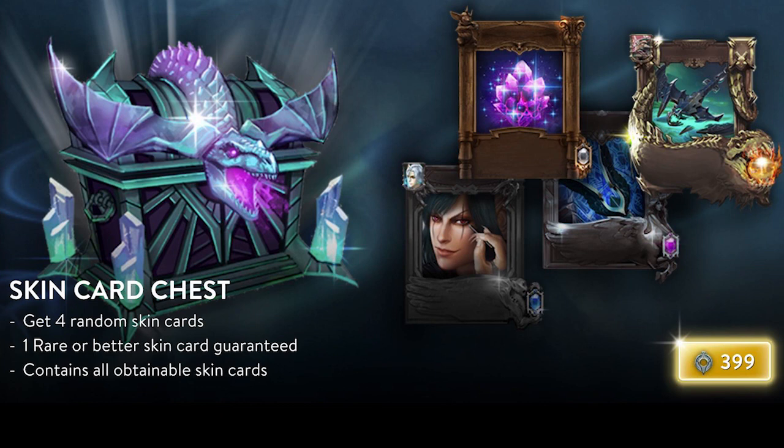On the next update all the cards disappear, so the randomness of the skin card chest goes out the window and you'll just be using essence. If you can get the skin blueprints you want but you're lacking the essence, but you have a load of glory — spend the glory on these chests now. Any cards you get will be given back at their full essence value, so you're basically paying glory for direct essence going into the next update.